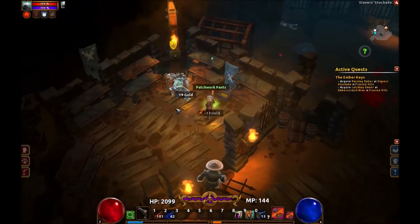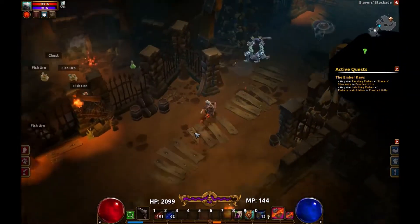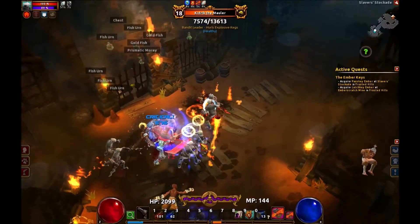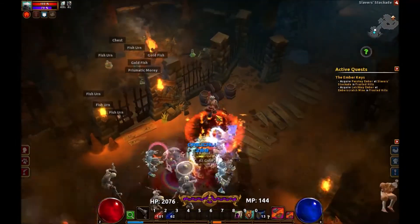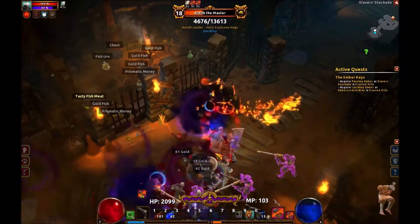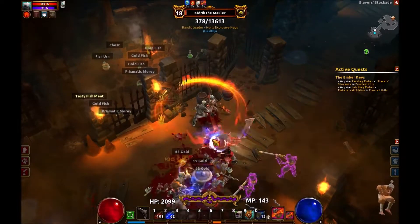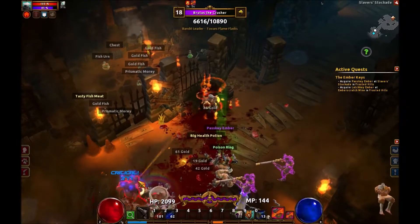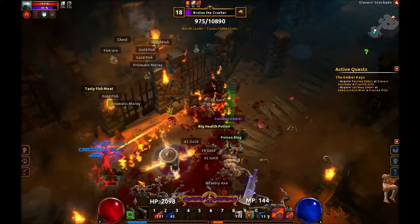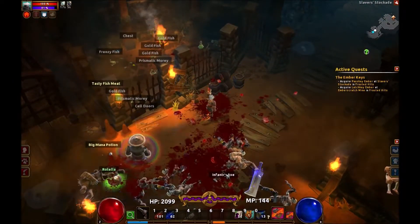There's a chest over here — patchwork pants, gold, and a brigand bites the dust. Bandit Kings, huh? Let's see how they like my undead marksman. Okay, one Bandit King is dead, let's get the other one. Looks like we got them all — we got the passkey ember.